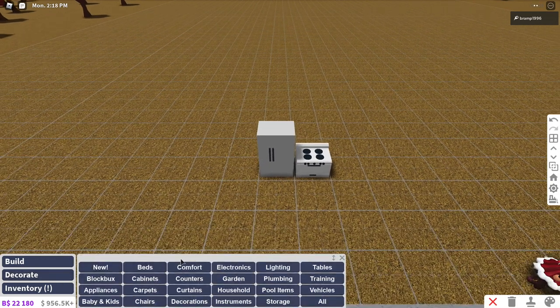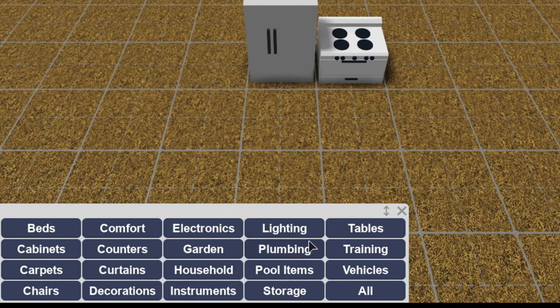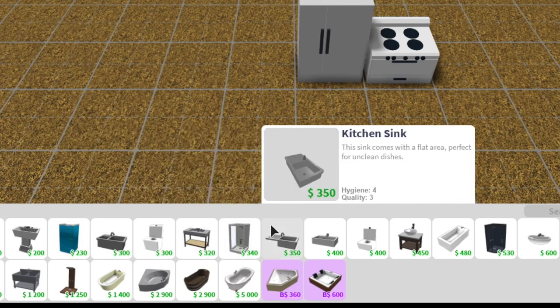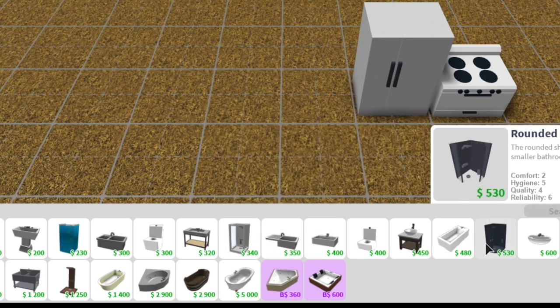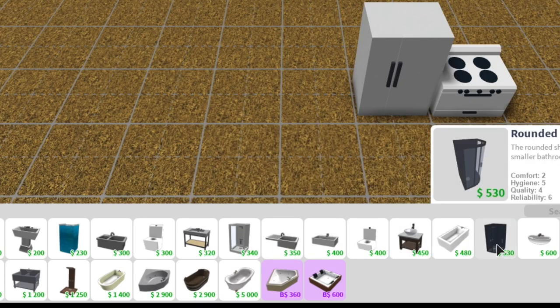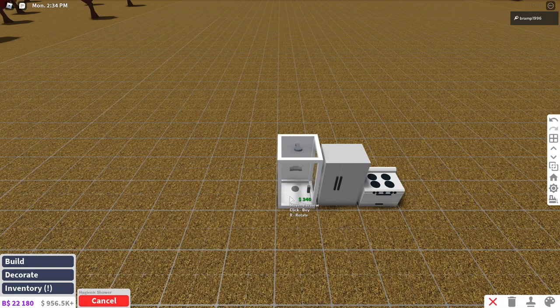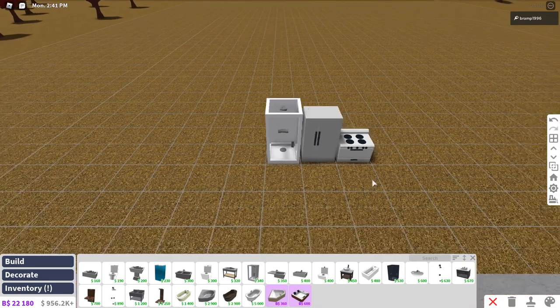Those are the necessary items for the kitchen. Then going to the bathroom, we need to go into plumbing. I hate this shower so I'll go straight to the next one — the hygienic shower. It's almost double the price of the rounded one, but I'll go for the hygienic shower. And that's actually all we need for the bathroom.